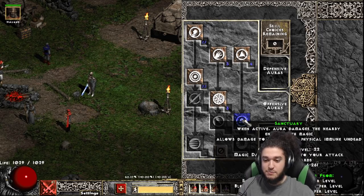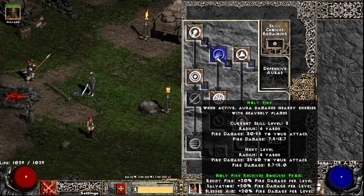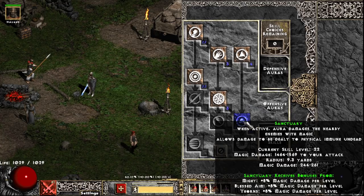So I decided to spec into Sanctuary. Sanctuary is basically like Holy Fire but magic damage. We're basically full magic damage and I've noticed there are very, very few magic immune monsters. I do want to convert to physical so I can use Life Leech, but for now we're basically full magic.